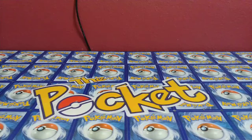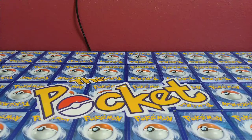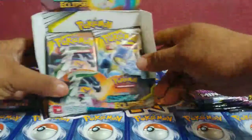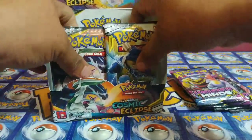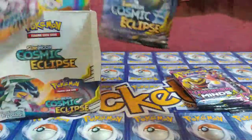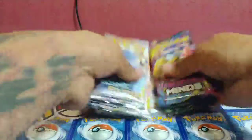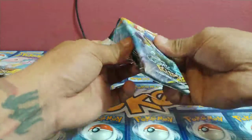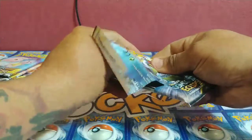Hey, what's going on guys, it's your boy Leonidas956 coming at you from the pocket studio. Today I have a special guest, Leonidas956 sitting right next to me. Say what's up to the fans. What's up guys, it's your boy Leonidas, welcome to the channel. We are going to be opening up some booster packs today — an art set of Unified Minds and the last art set of Cosmic Eclipse. Make sure you hit that subscribe button if you have not already.